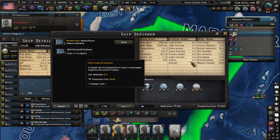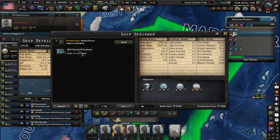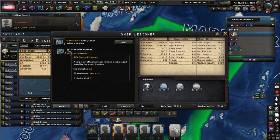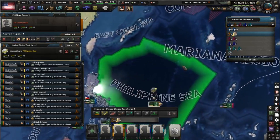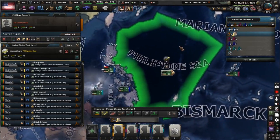I can also throw in sonar, which is going to help with sub detection. This fleet is then going to be searching for an enemy task force operating in the sea.